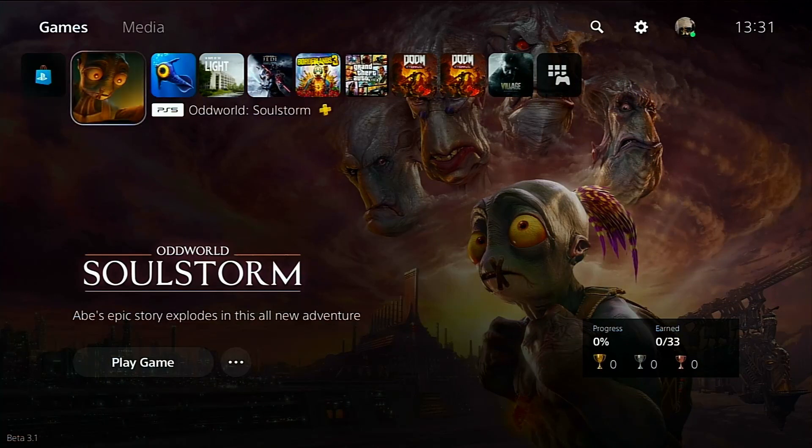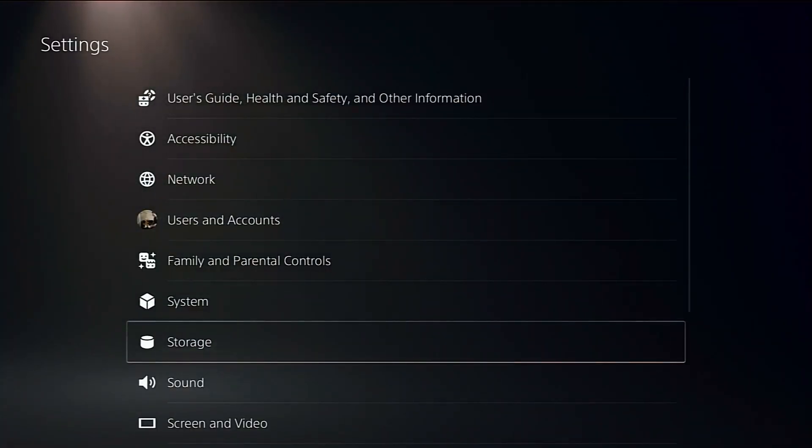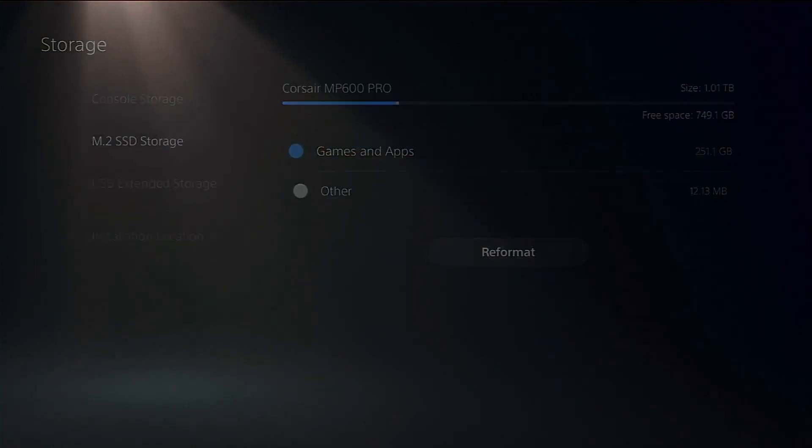We've already looked at this drive with a bunch of games from our level 2 testing — Demon's Souls, Ratchet & Clank, Resident Evil, Doom, and GTA — and this is our next barrage of testing. We'll be looking at Borderlands 3, Star Wars Jedi Fallen Order, In Rays of the Light, Subnautica, and Oddworld. For those that haven't watched the previous segment, I recommend you check out that video because we looked at the PlayStation's own internal benchmark and the transfer of data to and from the SSD to the PlayStation 5. In today's video we're going straight into the gameplay, using 250 gig of data, and we've already transferred the games over.